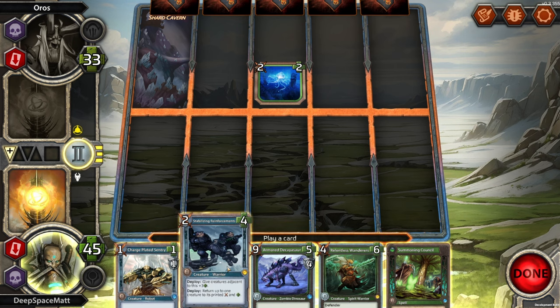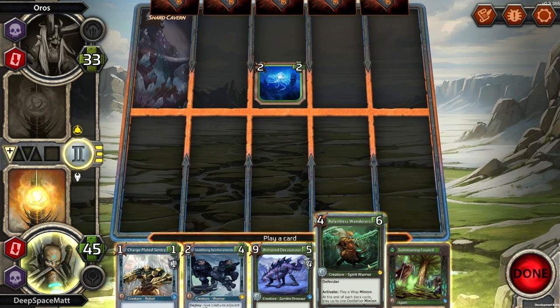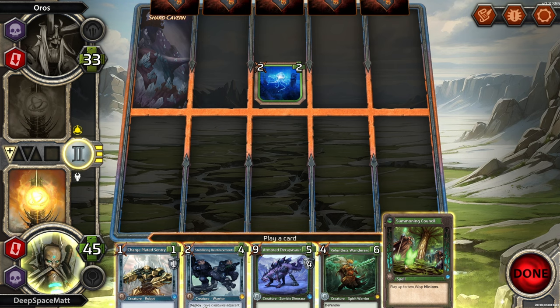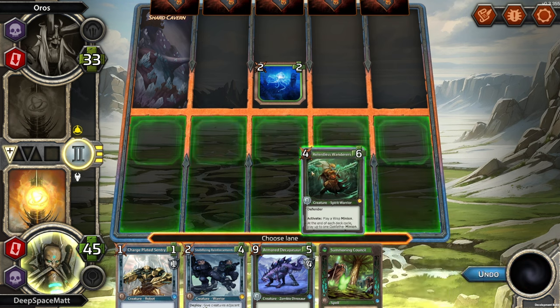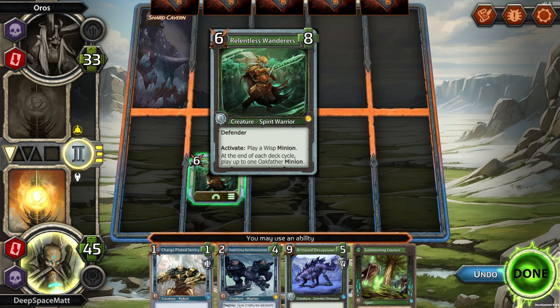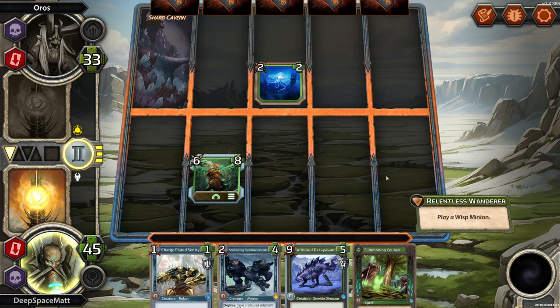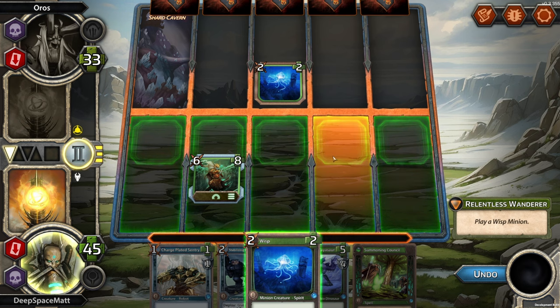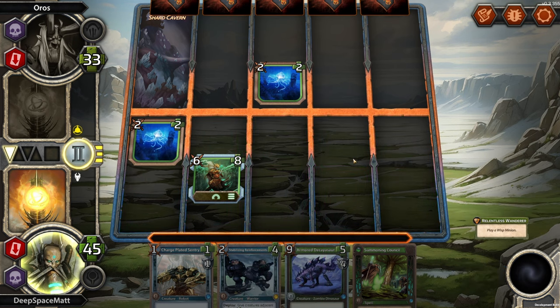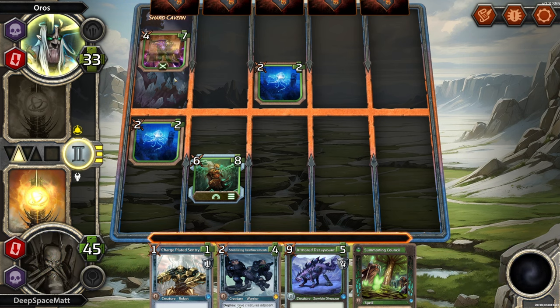We have a vanilla. Give creatures adjacent plus 3 health. Play a Wisp minion. At the end of each deck cycle, play up to one Oakfather minion. And play 2 Wisp minions. Let's do this — you have Defender, though, so you can't attack. And we can play a Wisp minion off of you. Just place you here — although they do have this Shard Cavern there. Yeah, that was probably a mistake.